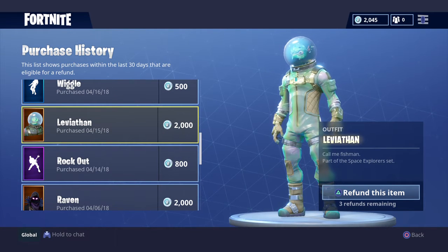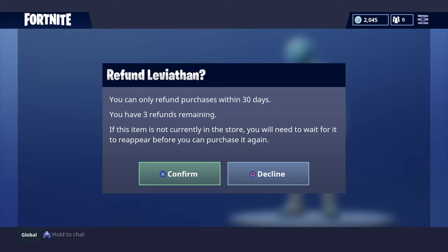Let's say I wanted to get rid of the Leviathan — you just press triangle again on it, and then it says you can only refund purchases within 30 days, you have 3 refunds remaining, and if this item is not currently in the store, you will need to wait for it to reappear before you can purchase it again.